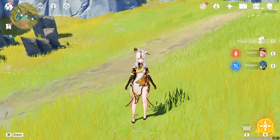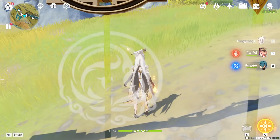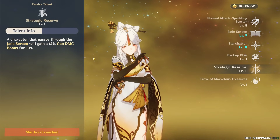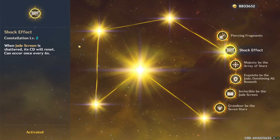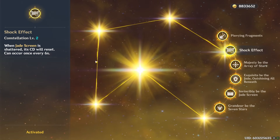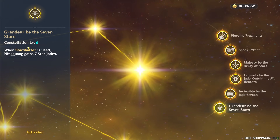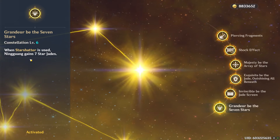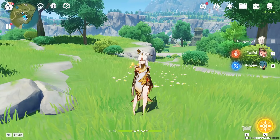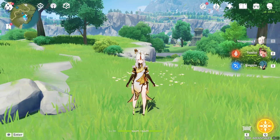Ningguang's combo is simpler — no reactions to worry about. Place your Jade Screen, walk through it, use your burst, do your charge attack, then place another screen. Walking through the screen triggers her passive talent, which grants a 12% Geo damage bonus. At C2, her screen resets whenever it breaks or when you use your burst, giving you another screen immediately. After walking through the first screen and using the burst, your screen cooldown resets and you gain seven additional star jades to fire with your charge attack. Note: in the slow-motion replay some hits may not be crits, but all calculations assume every attack crits.